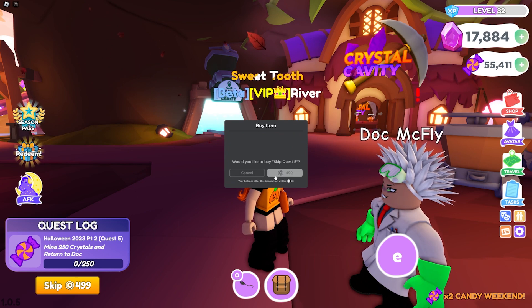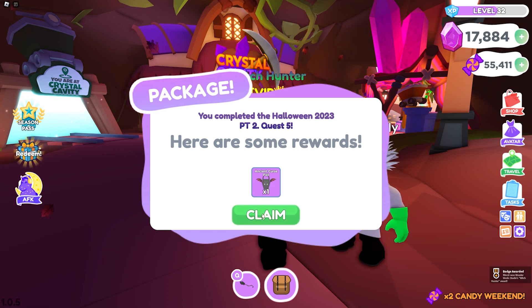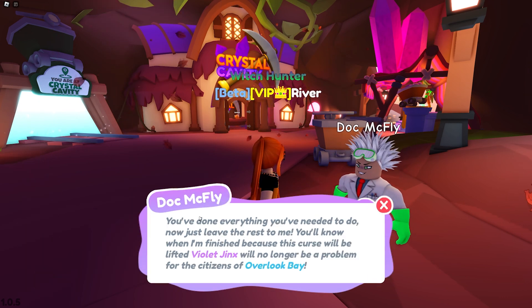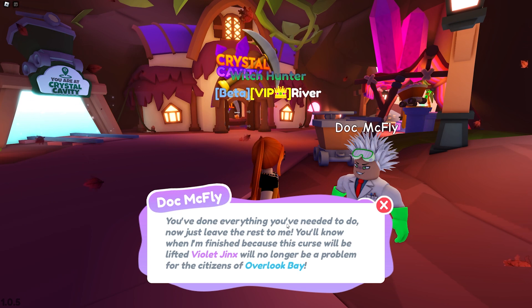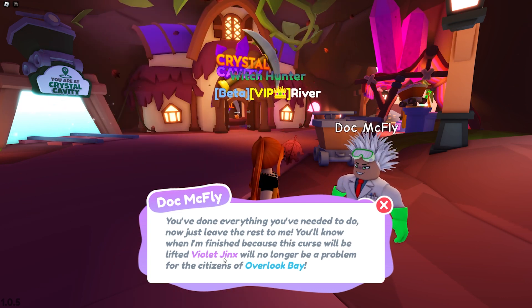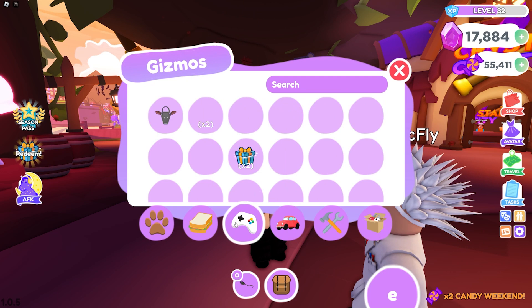There we go - here you go, I totally went and got that all by myself. We got an Ancient Curse Pail - is that better than what I have? You did it - you might have just saved Overlook Bay! I'm going to use crystals to construct an unbreakable tomb for Violet. You've done everything you need to do. Just leave the rest to me - you'll know when I'm finished because the curse will be lifted. Violet Jinx will no longer be a problem to the citizens of Overlook Bay.